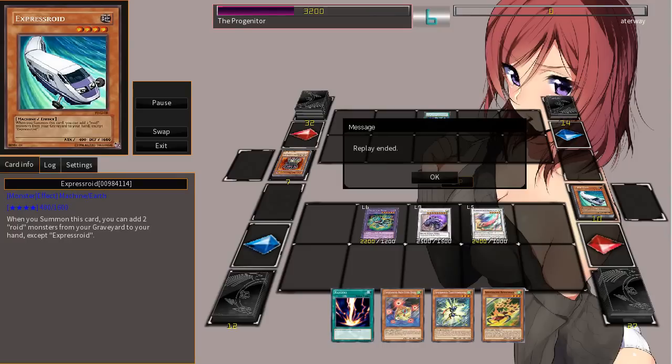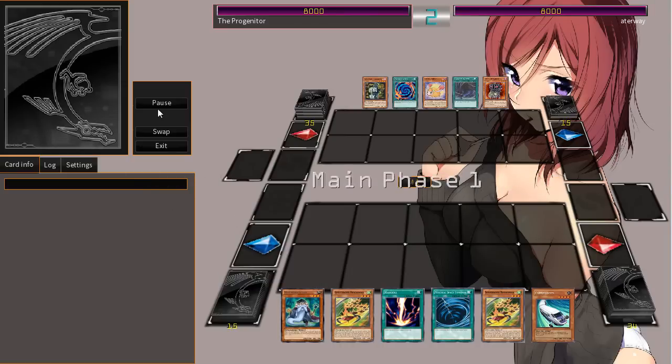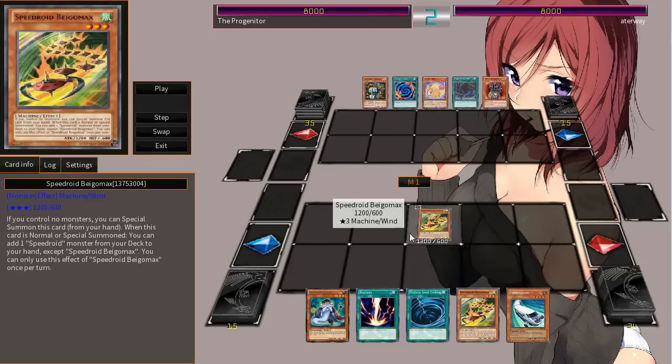So I don't know if these actually go along with the actual archetype, like the roids, like the trains basically. I don't understand if they're supposed to go together, because they don't really have the same artwork. Maybe it's just coincidence, and it's kind of funny to see some old cards work well with the new cards. Anyways, let's go ahead and break it down so some of you guys can maybe get a better understanding of what happened in that duel.